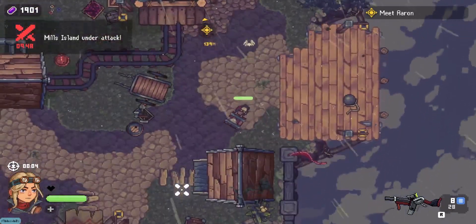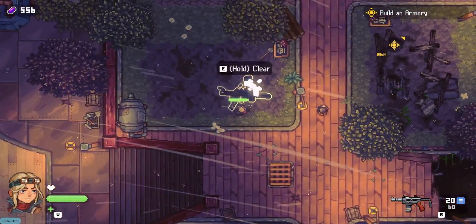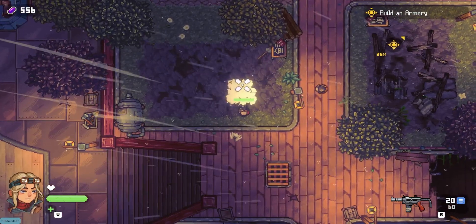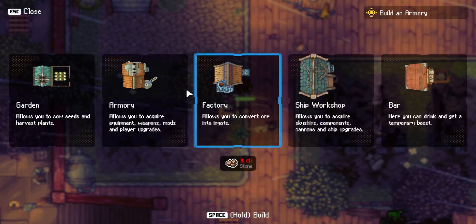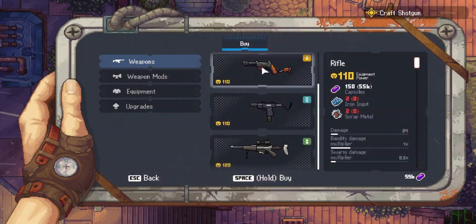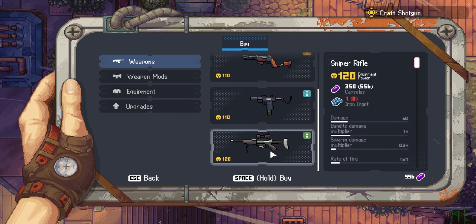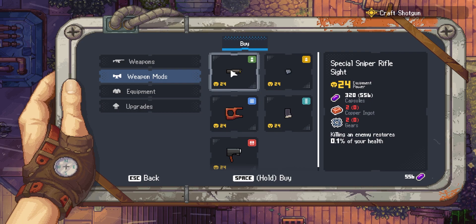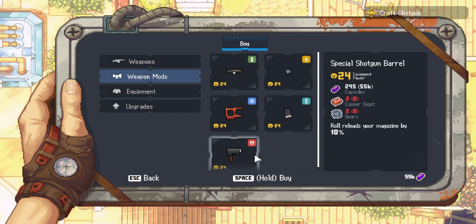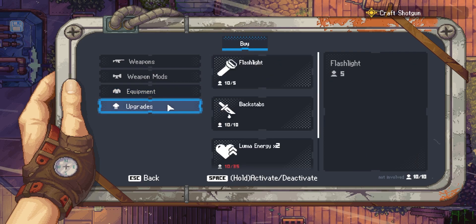Once you return home to the father ship, you can use some of these resources to rebuild your town — with things like gardens and workshops and many others. At the workshop in particular, you can craft some upgrades for your attacks, your ship, and even create some mods for your weapons. The town building aspects actually remind me a lot of Rogue Heroes, although it's significantly harder to find the necessary resources in Black Skylands compared to Rogue Heroes.